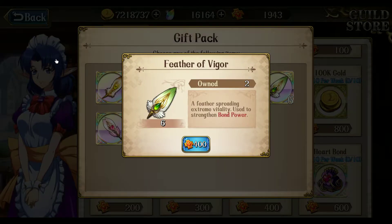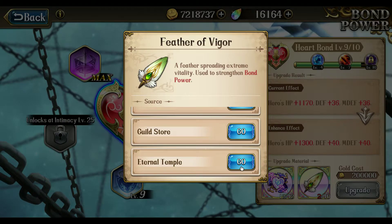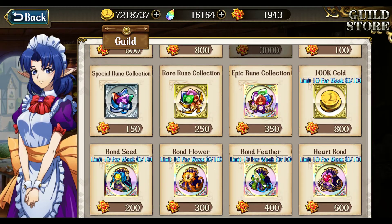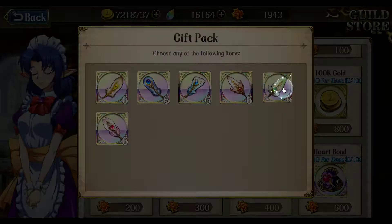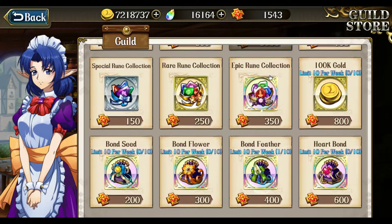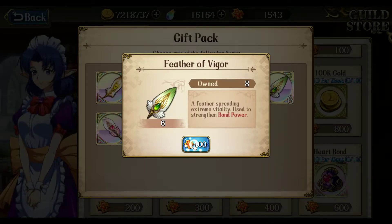I believe it's called Feather of Vigor — let's double check. Yes, Feather of Vigor. We need 8 of them, so we buy 2: Feather of Vigor number 1, and then we buy another one. So then we'll have 10.